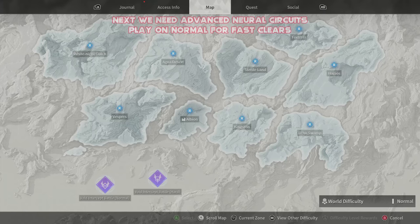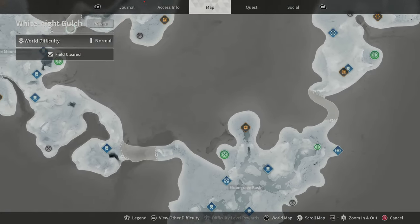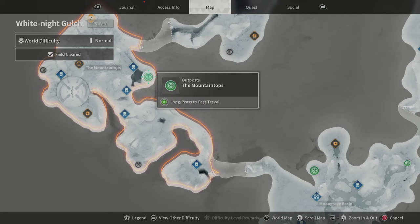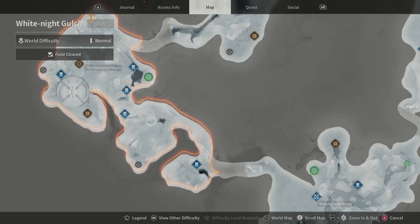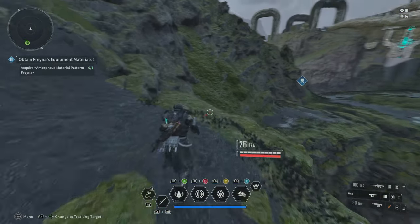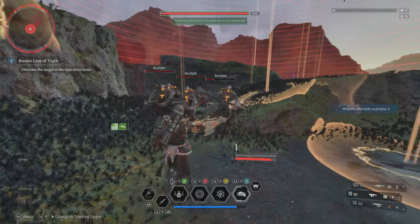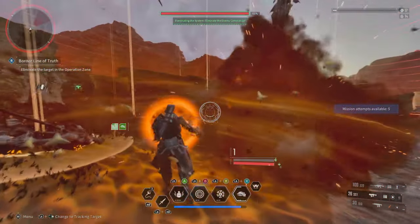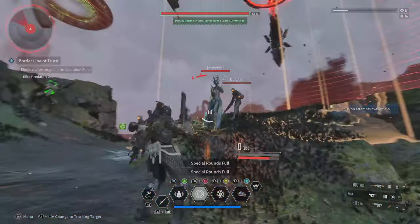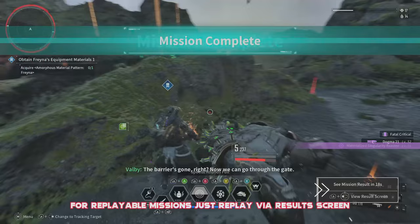For our next one, this is going to be advanced neural circuits — probably the best area for this, let me know in the comments. You're going to go over to White Knight Gulch and make your way over to the outpost, then head down to the Border Line of Truth mission. You're going to hug the mountain range, staying to the left-hand side, winding your way around until you make it to the mission. All the standard enemies are quite easy to defeat, but the main thing you're after is the three elites that spawn, as each of these can drop these goodies ranging from two to three each time.